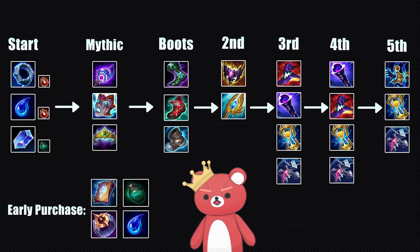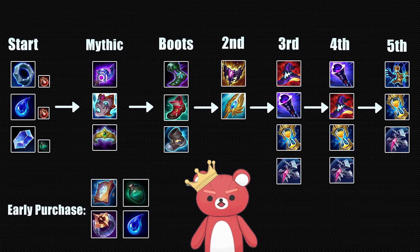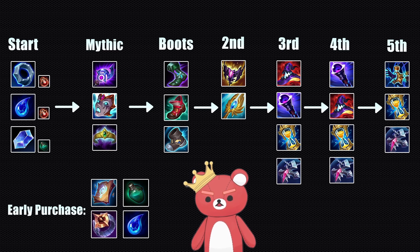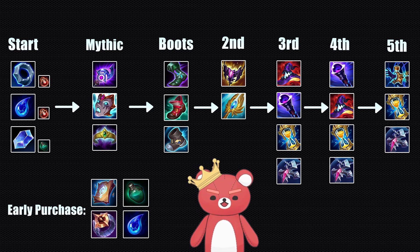For third item, if you need raw damage you're going to build Rabadon's, which again isn't always realistic. Sometimes I'll go Void Staff third because it is cheaper and easier to itemize. But if you need penetration to counter items like Maw, Wit's End, Merc Treads, or Force of Nature, you're going to have to build Void Staff third. Most champions in the game finish their MR item around 25 minutes, and since you're also finishing your third item around that time, it just makes sense to build Void Staff in about 90% of situations. If you need survivability against burst damage from champions like Zed, Qiyana, Kha'Zix, or Rengar, just build Zhonya's — you can start with a Stopwatch and complete Zhonya's later if you end up using it.